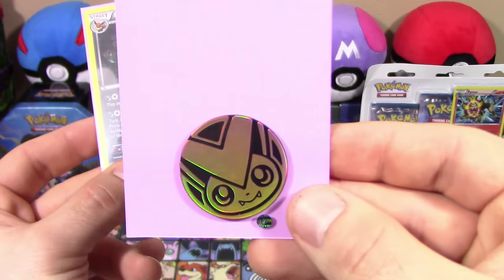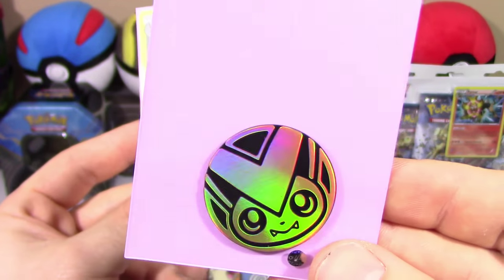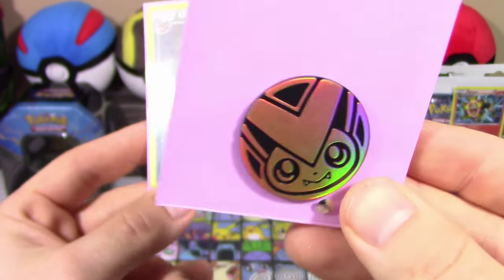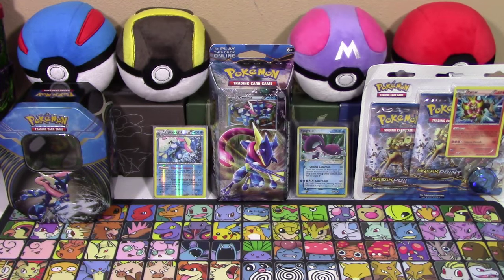And we have our nice sleeved coin because since it's not a Froakie, Greninja, Chespin, or Fennekin, it gets a sleeve. We take care of our coins here — well, whenever we feel like it.